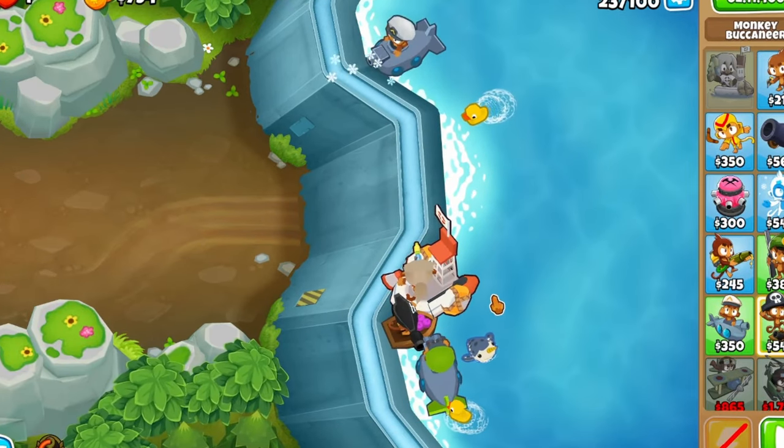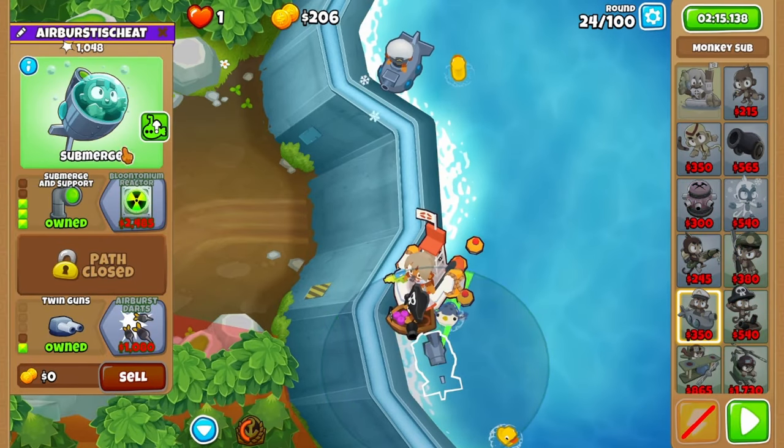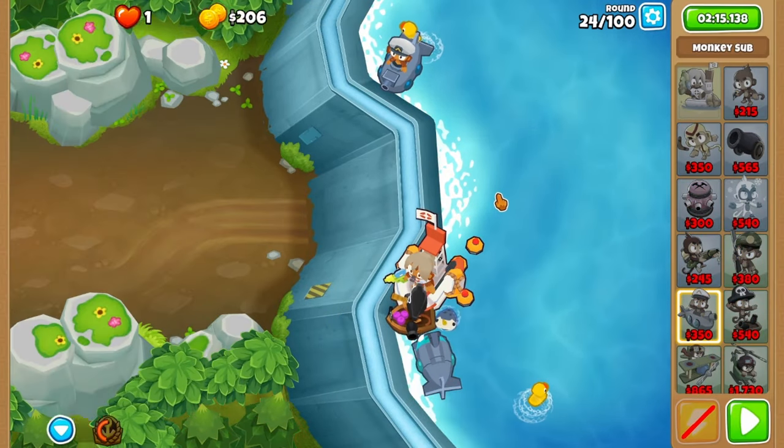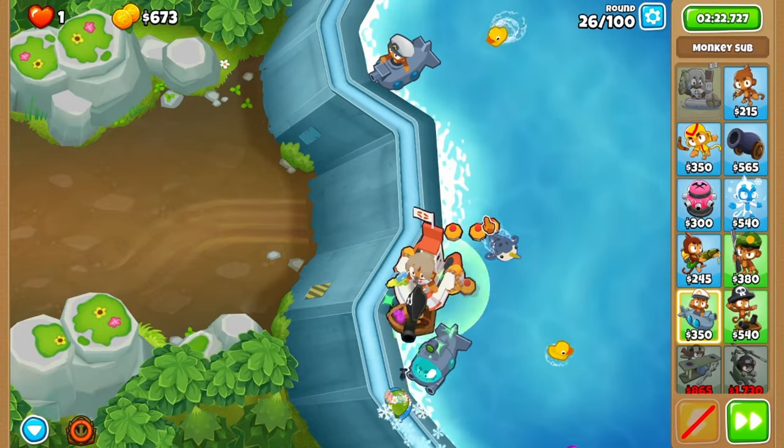Don't worry, you'll be fine. Grab submergence support for round 24 on the bottom sub, then bring it back up after the round is done. Round 25 is fine, so use naval tactics on 26 when the zebra bloons appear.